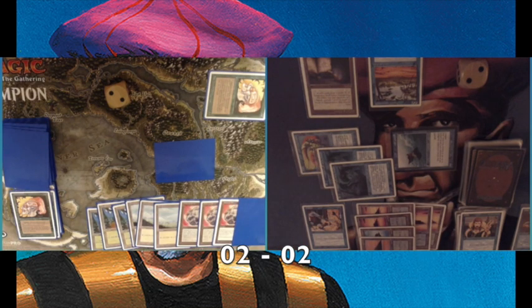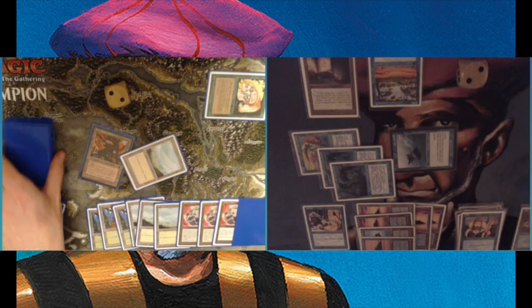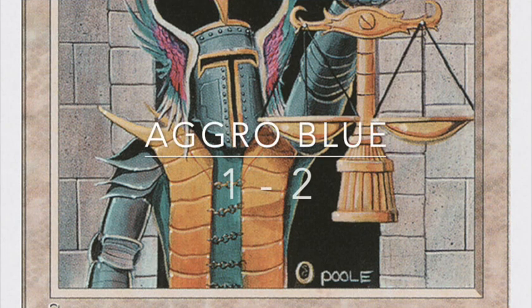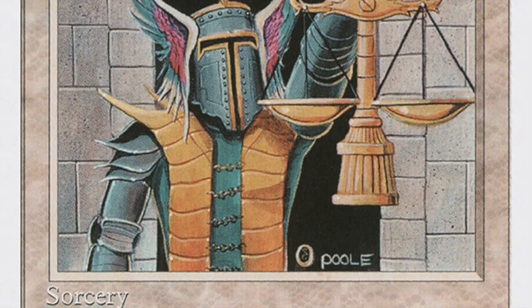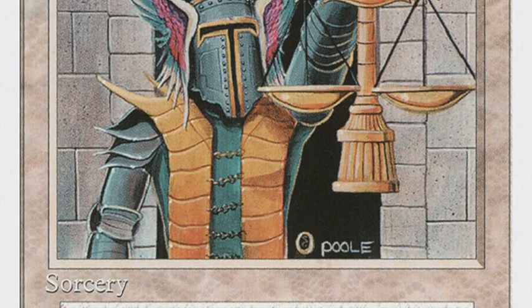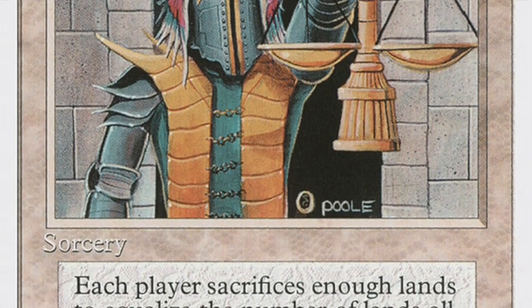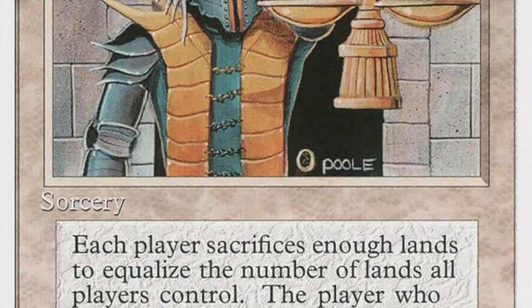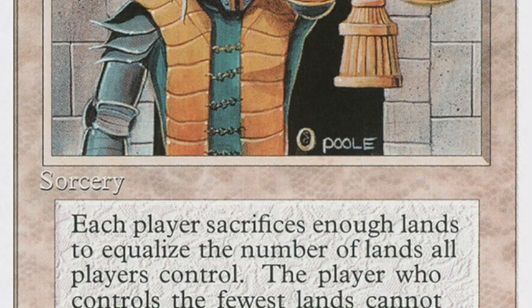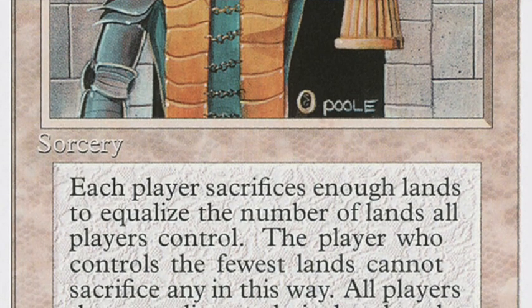I play Control Magic on a Llanowar Elf so I can deal lethal. He's on seven — I attack with everything, dealing five damage and bringing him to two life. That's it — he concedes. I win the match! If he hadn't played that Balance I would have been long dead. I don't think my blue aggro deck is the better deck, but I've won this match. Would you add Unstable Mutations? Let me know in the comments — and what would you take out? Maybe the four Boomerangs, maybe the counter spells?